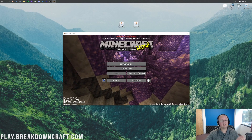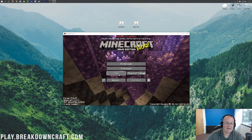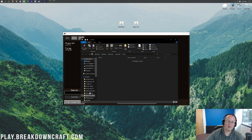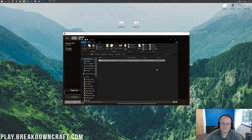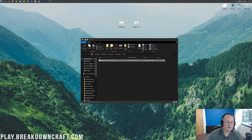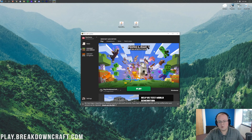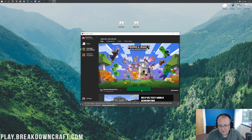Here we are on the Minecraft main menu with Forge installed — you can see it says Forge in the bottom left. Click on the Mods tab, which opens the mods area, then click Open Mods Folder in the bottom left. That opens your mods folder. Take Aquaculture 2 from your desktop and drag and drop it into the mods folder. Then come back to Minecraft, click Done, and quit the game.